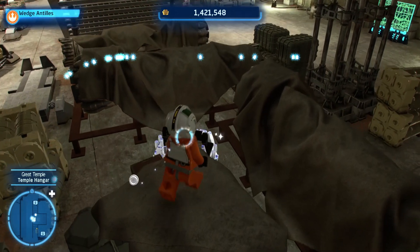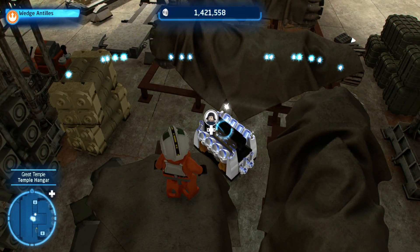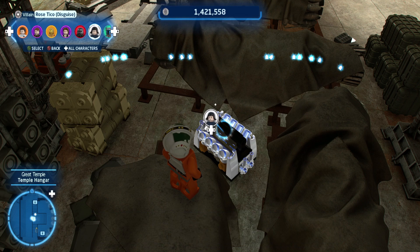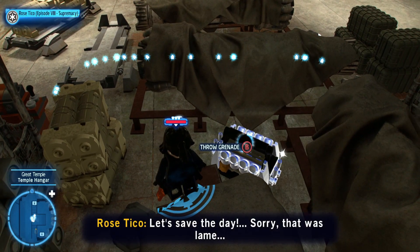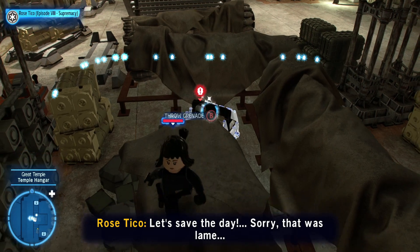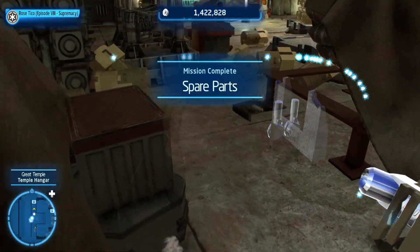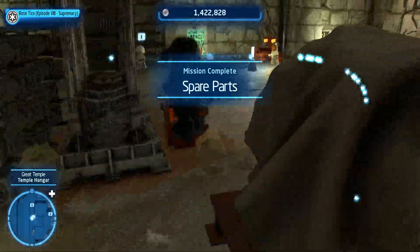There's something right in here. Oh, I need Rose. Rose is available - she can throw a grenade. I didn't know Rose had grenades. This is a nice perk. Well, that was easy. Easiest Kyber brick ever.